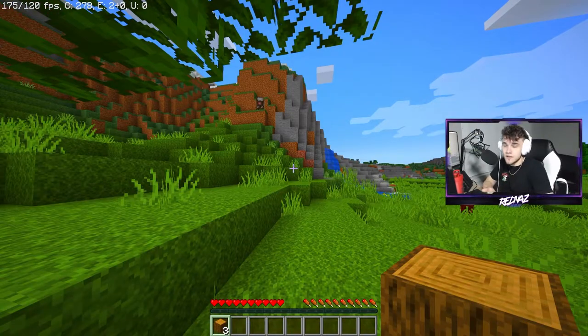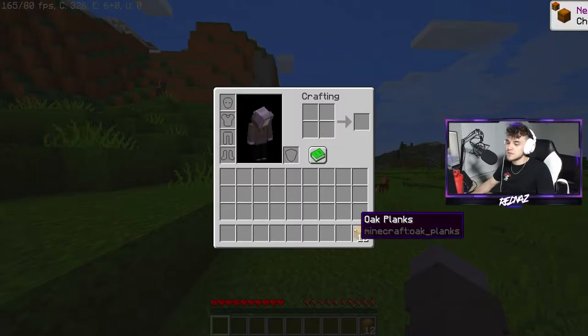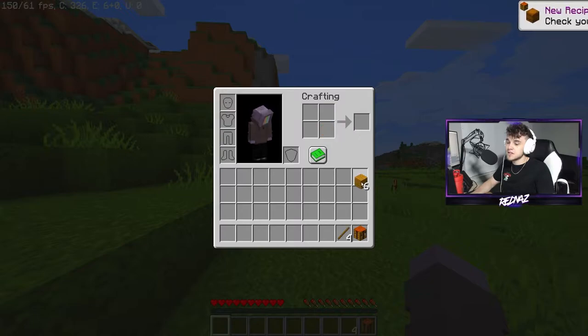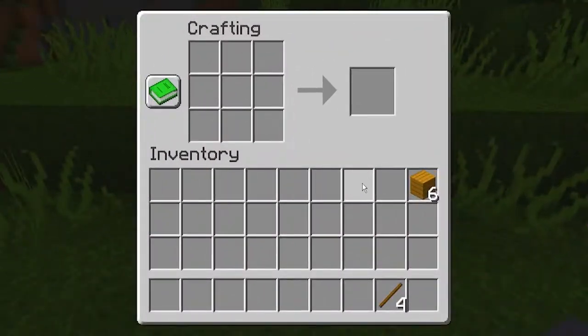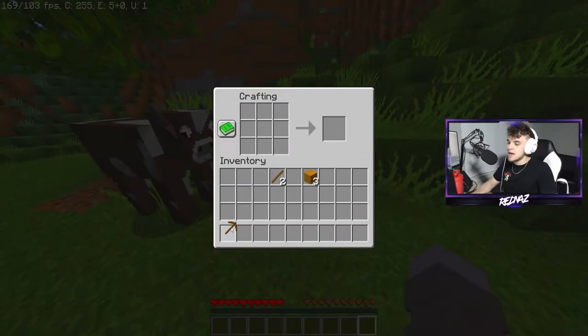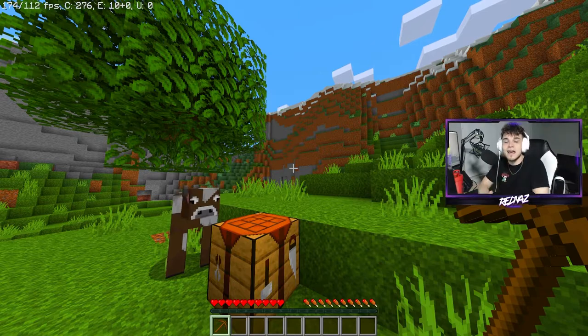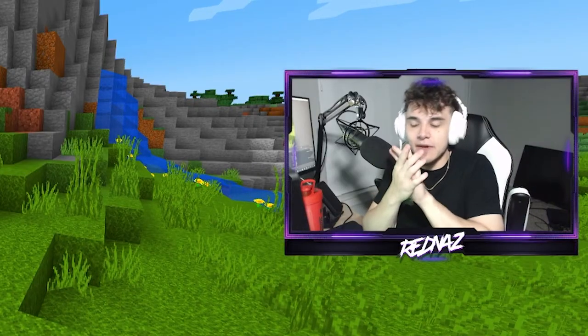Three logs should be good enough for this. You're going to want to turn those logs into planks, turn some of those planks into a crafting table and some sticks. Place down the crafting table, open it up, place your sticks, place three planks across the top, and there you have your wooden pickaxe — thus giving you the Time to Mine achievement in Minecraft.